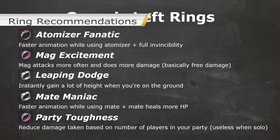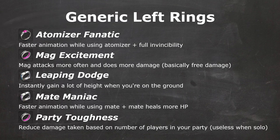In this section, I recommend what rings to make, starting off with generic rings. Generic rings can be used by any class, making them very useful fillers after equipping all the class-specific rings. Atomizer Fanatic makes the animation of using atomizer items faster, and you are invulnerable during the animation. It is very useful when you try to revive someone else, and it makes Star Atomizer a useful panic button that can save you from trouble when you don't know what else to do.